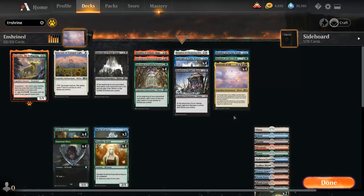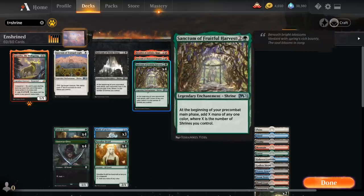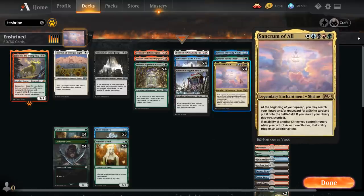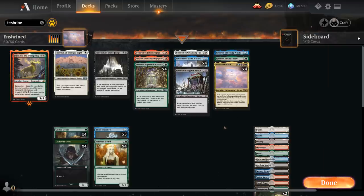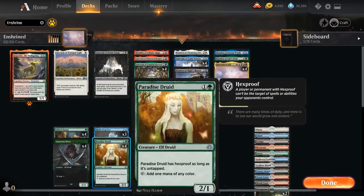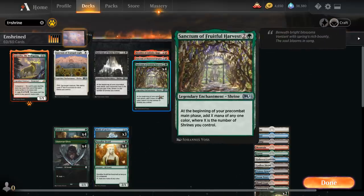We've got all 10 shrines plus Sanctum of All as the 5-color shrine, and some shrines we're playing more than one copy of, like Sanctum of Fruitful Harvest, Sanctum of Calm Waters, and Sanctum of All. Our deck is very capable of playing Sanctum of All on turn 3, thanks to acceleration from Gilded Goose, Llanowar Elves, and Paradise Druids, and Sanctum of Fruitful Harvest can help generate additional mana.